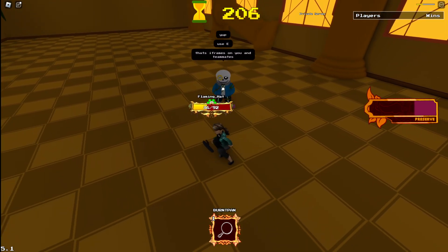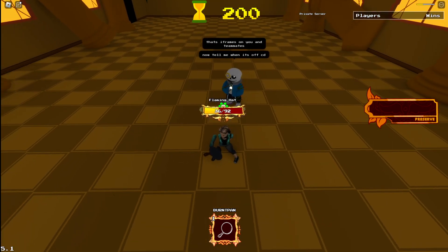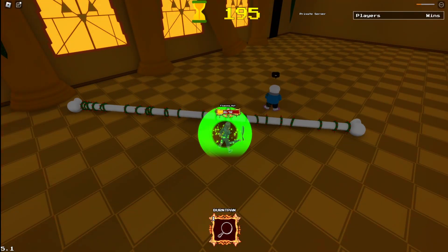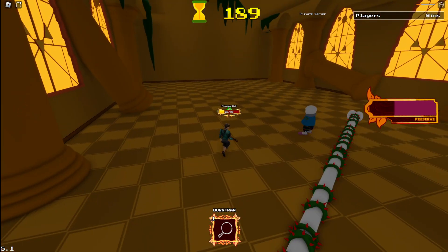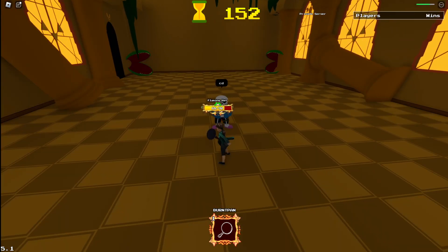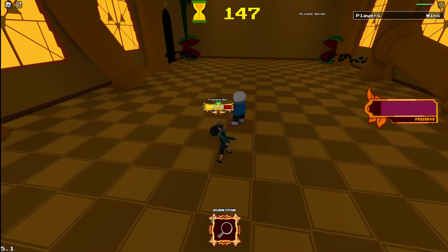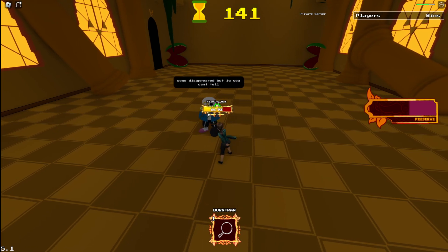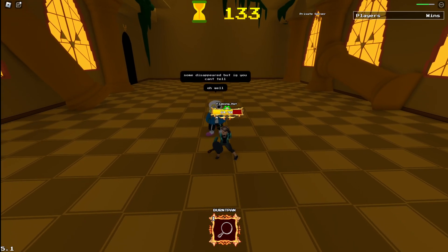How do I destroy projectiles? It is off cooldown. And I can just tank it. Pretty neato. Now projectiles — if I use my E on these, I can't tell if that did anything. Yeah, it didn't look like anything changed. But it looks like that effect is weaker than Patience is, since Patience is pretty potent.